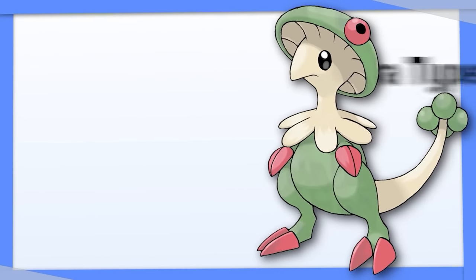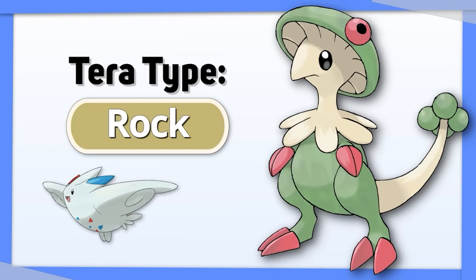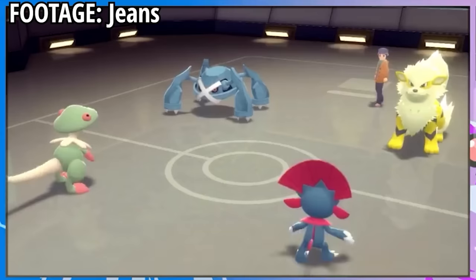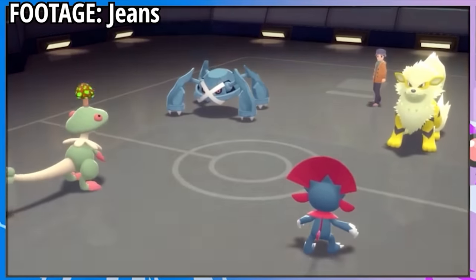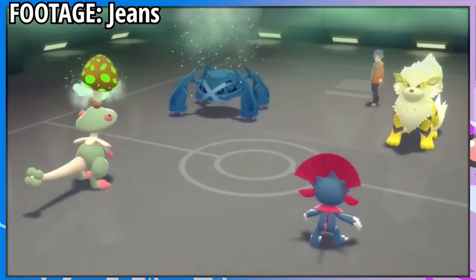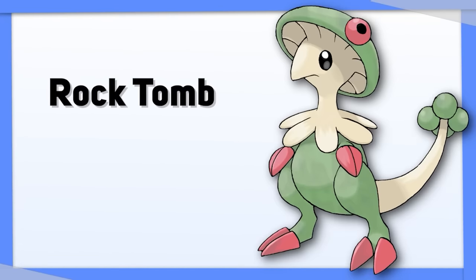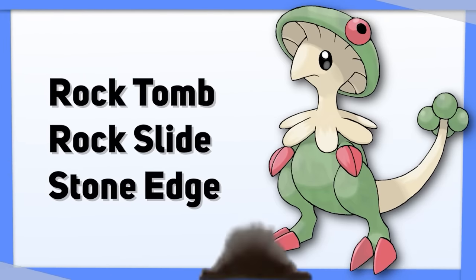Breloom: this one might surprise people, but Breloom's best Tera type is Rock. It helps with the Flying, Fire, Ice, and Poison types that are usually problems for it. The Ground and Water types normally used to check Rock types need to be really careful due to Breloom's Grass coverage. Plus, Breloom learns several Rock moves, meaning you don't need to rely on Tera Blast.